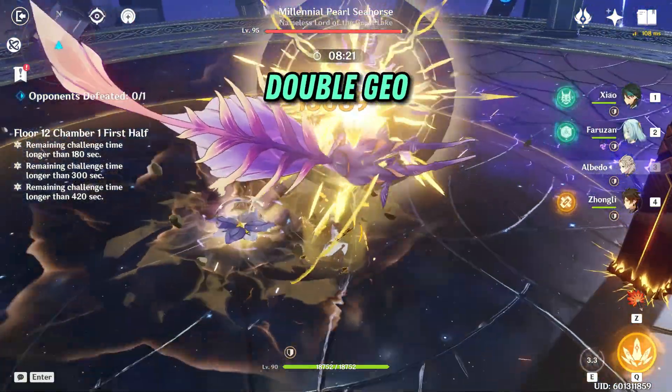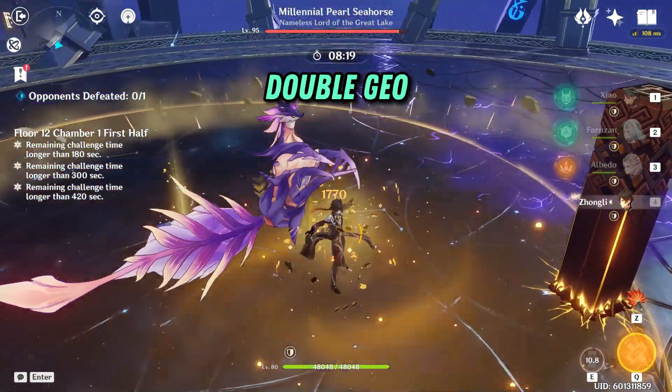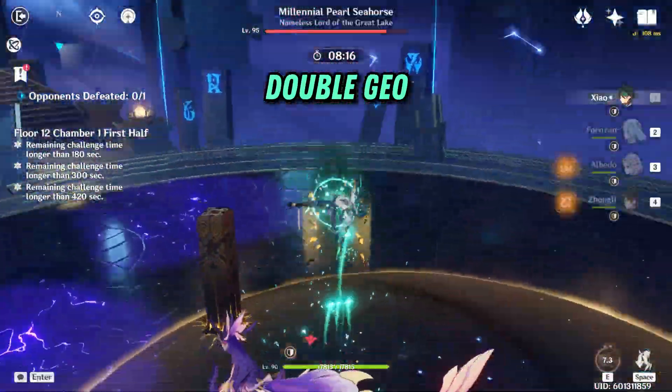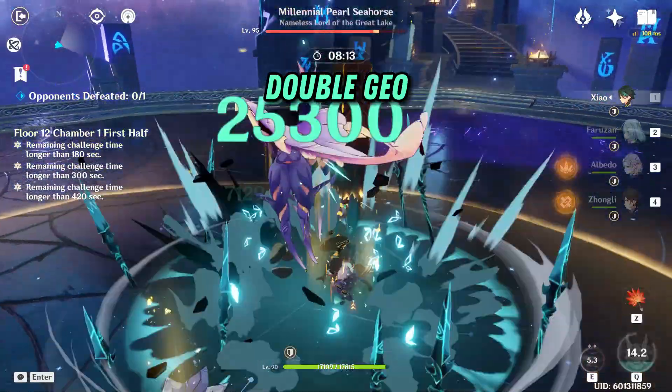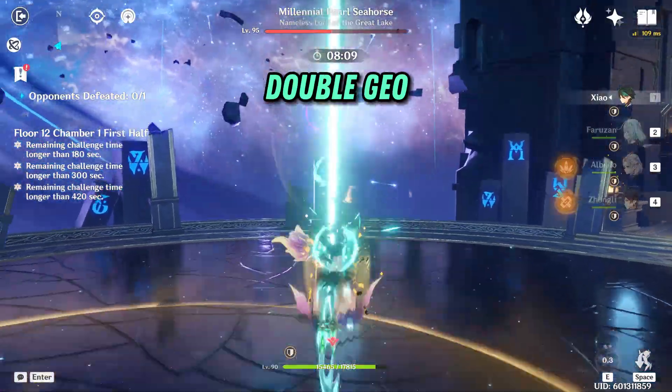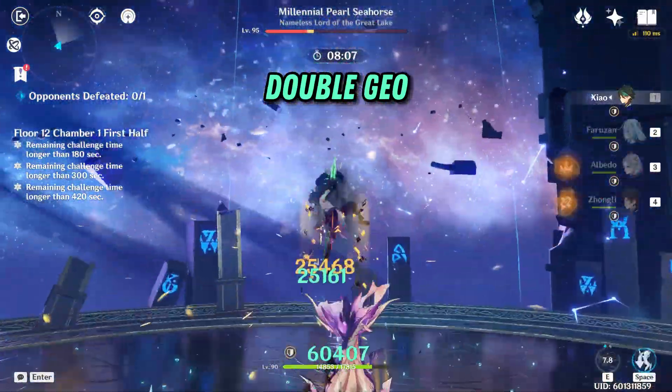This team is a classic — it used to be Shao's best team before Faruzan's release, and it's still a great team if your Bennett is on the other side. Albedo's damage is a little higher than people give credit for, and he's also a pretty decent battery. However, some enemies can break his flower and mess up your rotation, so keep that in mind.